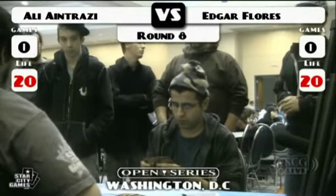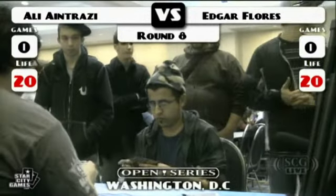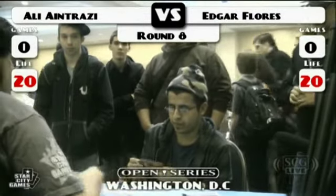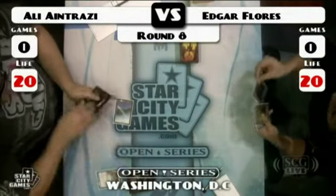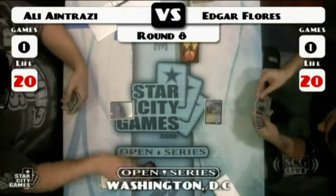He's won several times with Blightsteel Colossus — by hard casting it. The list runs four Thrummingbird, four Preordain, three Tumble Magnet, two Ratchet Bomb, four Enclave Cryptologist, four Grand Architect, four Everflowing Chalice, three Treasure Mage, two Wurm Coil Engine, one Contagion Engine, one Steel Hellkite, two Mindslaver, one Stoic Rebuttal — only counters noncreature spells — two Jace's Ingenuity, two Mystifying Maze, seventeen Islands, and four Inkmoth Nexus.